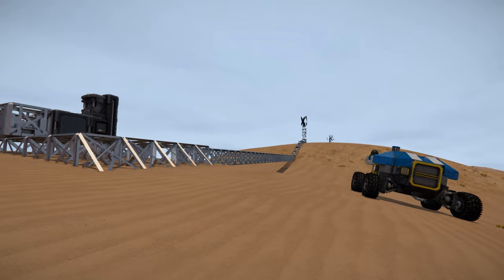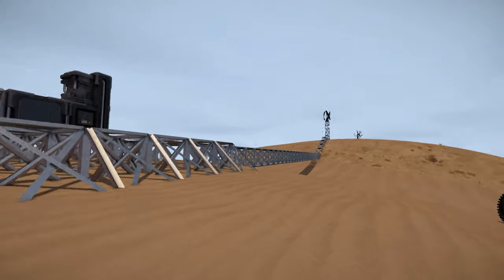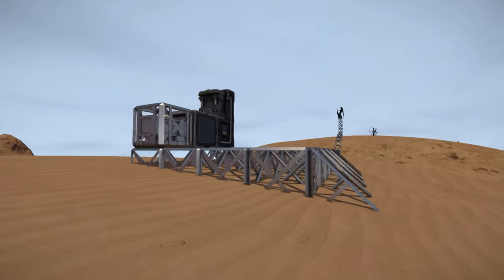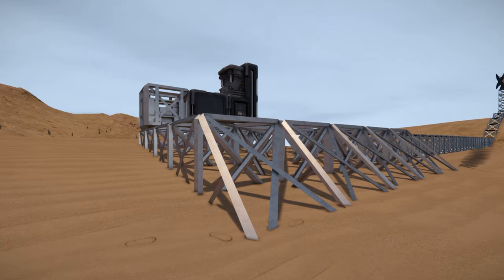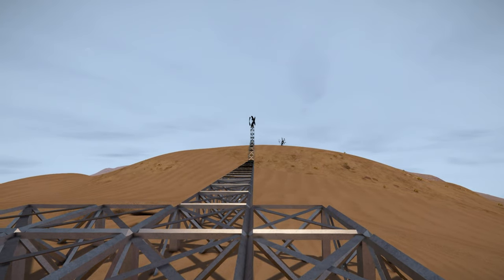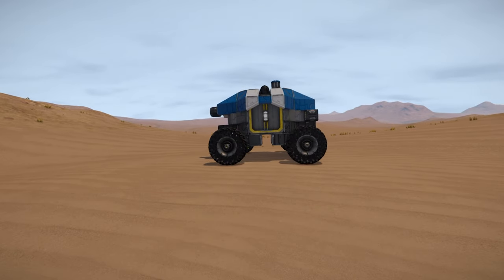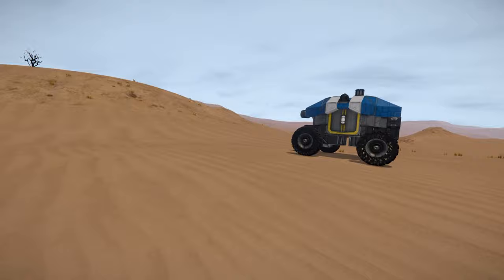Welcome back to Space Engineers Survival on the planet of Pertam. This is episode two. Last episode we did some pretty good stuff — we got a starter base set up with a basic refinery and a basic assembler. We have some basic power that probably needs to be updated, and we also have a rover that can detect where ores are, which is going to be very helpful.